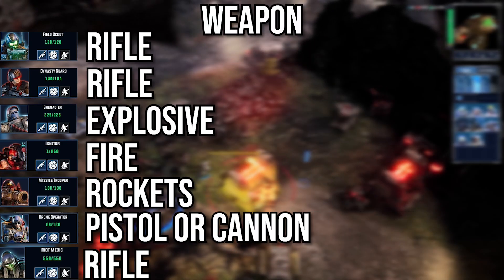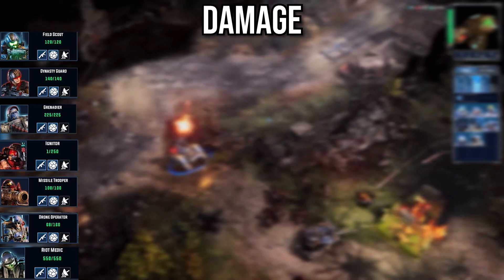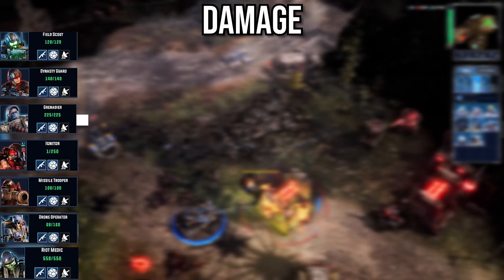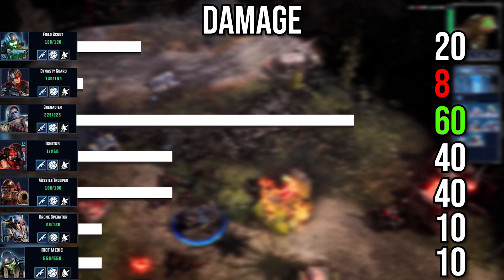Here we see all of the weapon types that each of the infantry are equipped with. When it comes to damage, we see the GDF scout being the backbone of the infantry and can pack a heavy punch versus other infantry units.